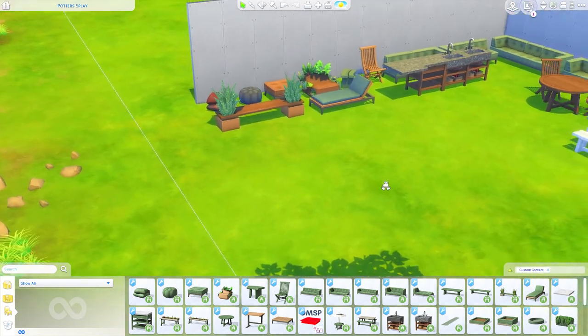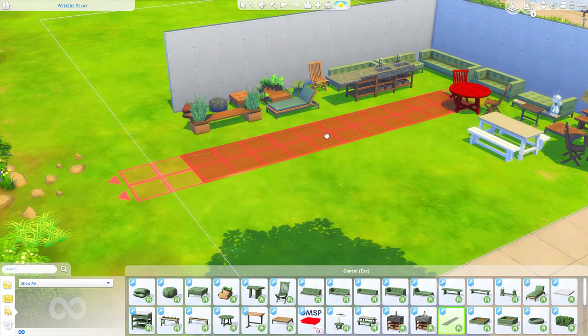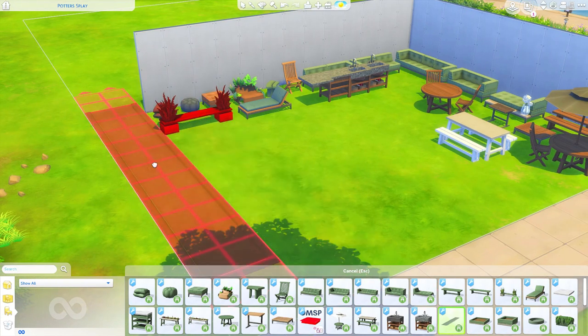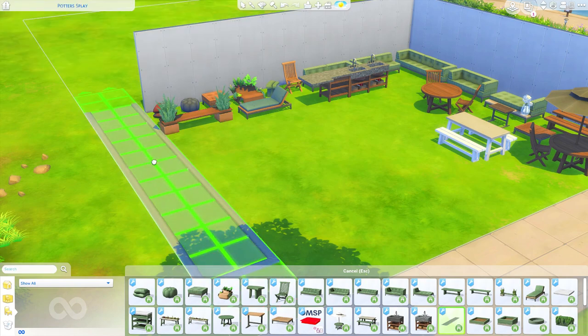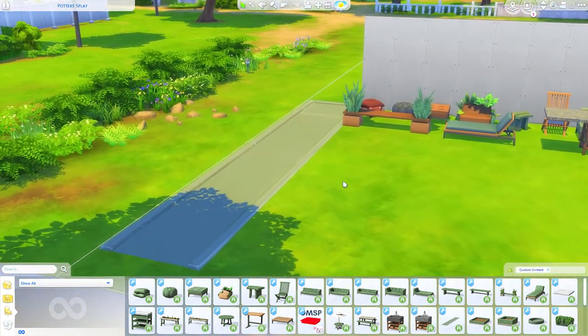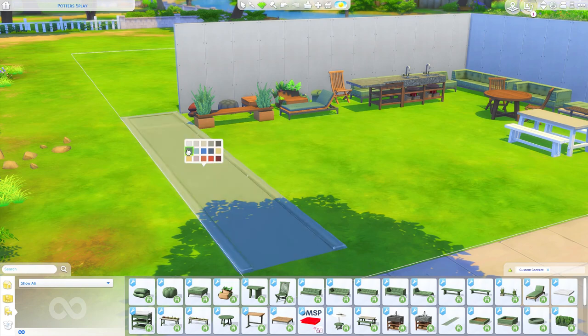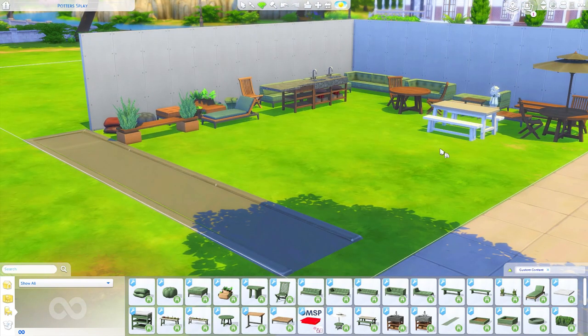Moving on to the water slide — this is the item that requires the Outdoor Stuff pack. I'm having trouble placing it without move objects on, so let's enable that. I really appreciate that even though there are some bright swatches available, everything is mainly neutral. The ones in-game with Backyard Stuff are so bright and vibrant, so it's really nice to have something more neutral for your patio or garden space.